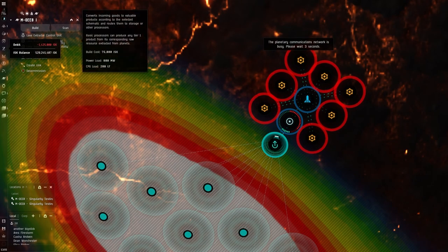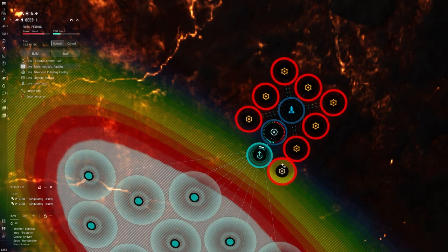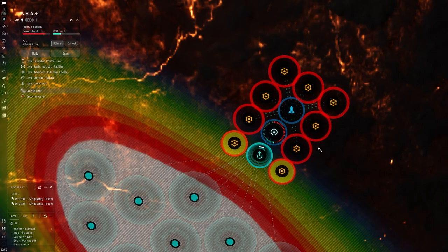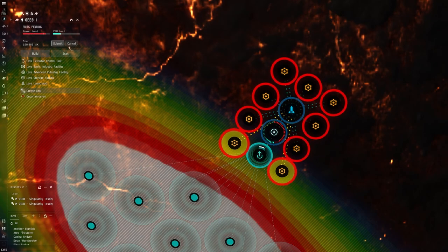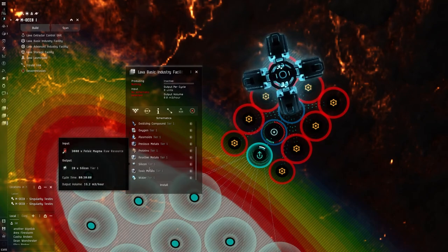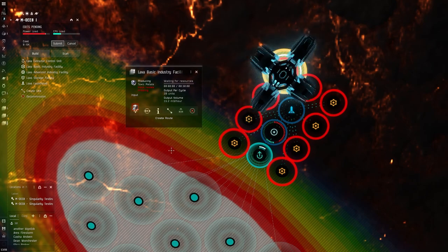The more you have, you just want to be able to keep the raw resources out of there as much as possible. I probably wouldn't create more than nine here, and then we can also just link these directly to the launch pad. Hit submit. Now we're going to go ahead and set up the schematics for this. We're essentially going to be doing toxic metal because we're doing heavy metals. So we'll go toxic metal, hit install, and then route this, delivering it to the launch pad and creating the route.